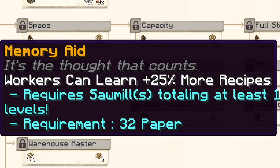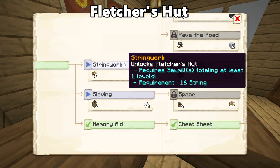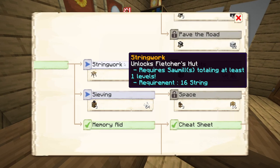These upgrades usually require you having a set amount of sawmill total levels within the colony, alongside paper to unlock them. On the topic of research, a level 1 sawmill is required for the string work upgrade within the university, which unlocks the fletcher hut.